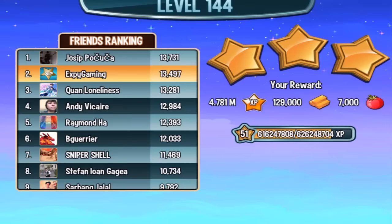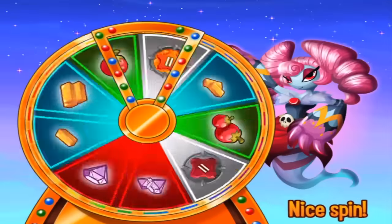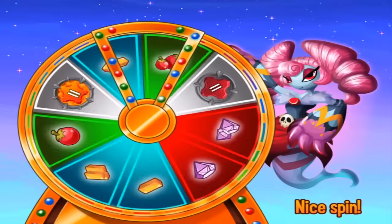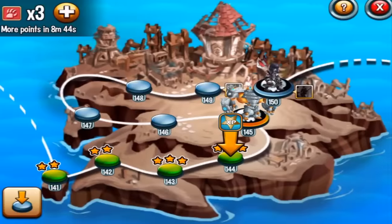Let's go to the next combat. First of all, let's spin the wheel and we get some food — 27k.